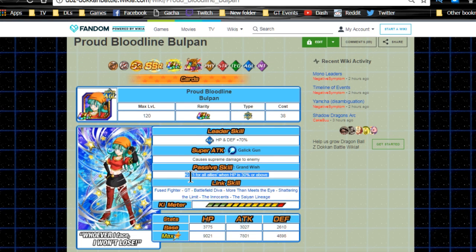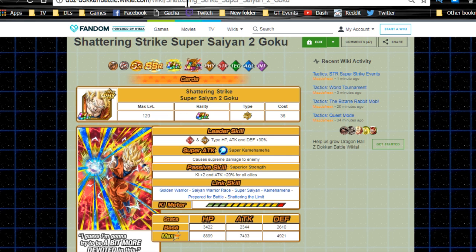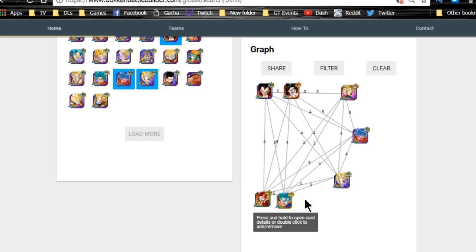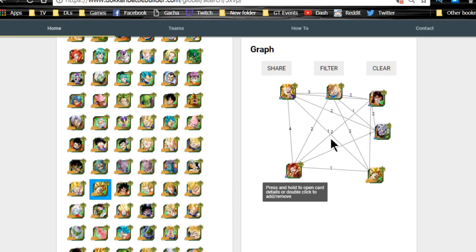For support options: Bulpen gives ki plus three for all allies when HP is 30% or above — really good if you're lacking ki links. Super Saiyan 2 Goku gives ki plus three for all allies when HP is 99% or below — that's the Dokkan Awakening version. The physical Super Saiyan 2 Goku gives ki plus two and attack plus 20 for all allies, which is probably a bit more optimal since he's giving the attack buff to everyone alongside ki plus two.